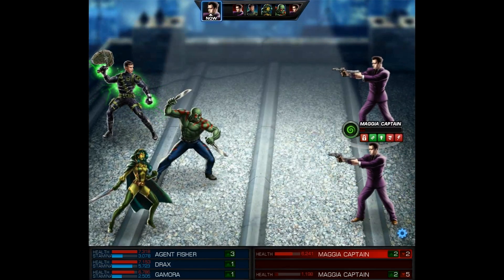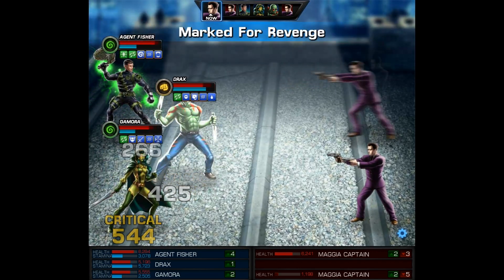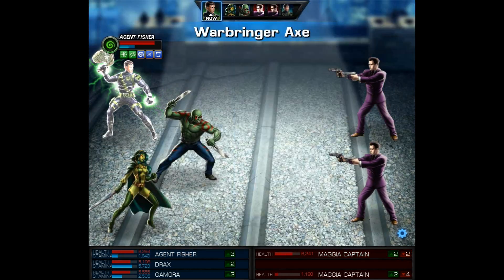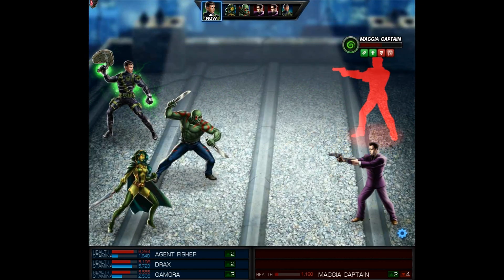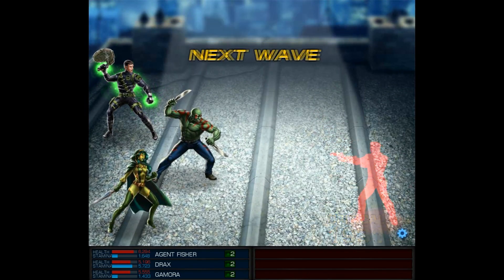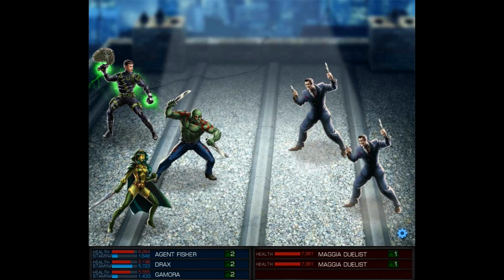We're going to get to see another Obliterate. Then after the enemy attacks, we see another proc of Marked for Revenge. The only bad thing is I kind of wish we would have seen a preemptive strike. But I want to move on to the second wave, so I'm going to finish off these Captains. After that we should have Wild Blue Yonder ready to go. Moving on to our second wave — we're going to be facing two Infiltrators. That's great news for our Drax.